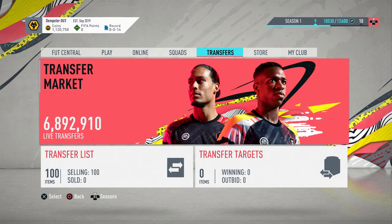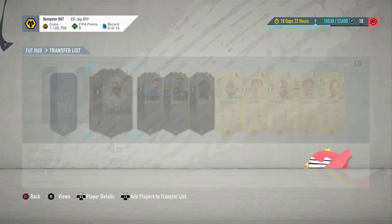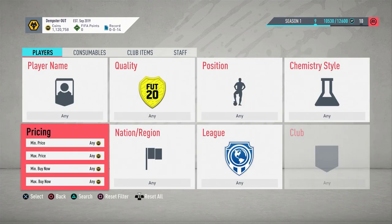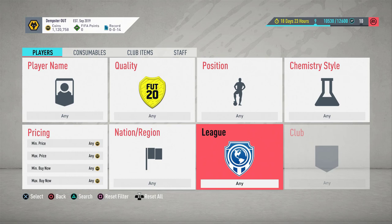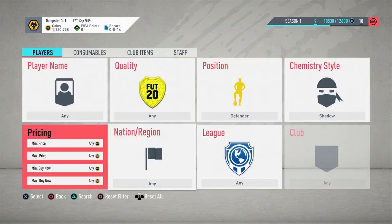Hey guys, welcome back to a brand new video. I'm recording both this one and yesterday's one after another because I've got to go out in a little while — I want to make some videos ready for the weekend and the week. This is going to be how to trade with 5 to 10k. We did 1 to 5k yesterday. If you want to see more of this, you can build up your coins extra fast — basically how to get to 100k in a day.